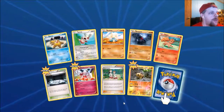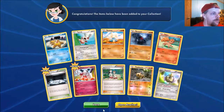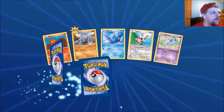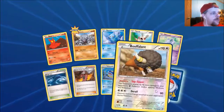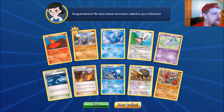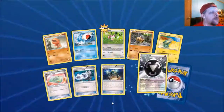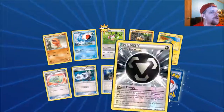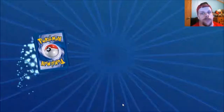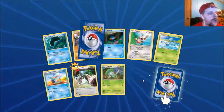As a kid growing up I didn't know what booster boxes were, and I didn't have a job anyway. Now I have a job so I can get all these cards. Next — box rare Groudon. I still don't have a Kyogre EX in real life. I have two Primal Kyogres but I don't have a Kyogre EX to use with the Primal version. I have Primal Groudon and a Groudon EX.